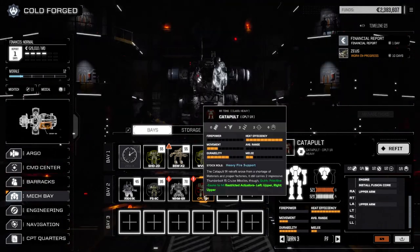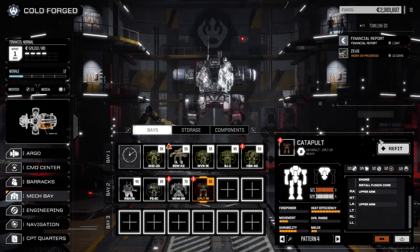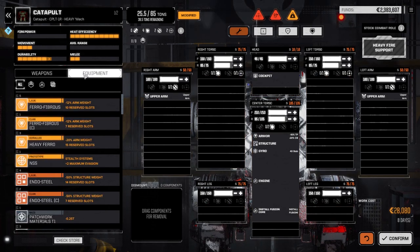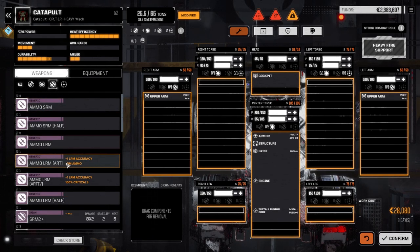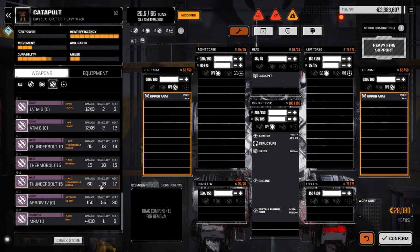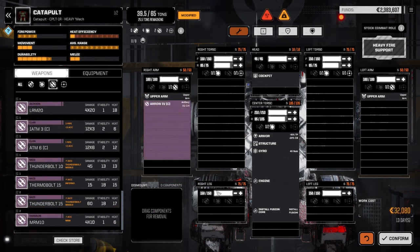Now let's look at the Catapult — this is going to be our long-range mech, the one Hickory is going to use. We'll max out the armor first, then go to weapon systems. We're going to grab our Arrow system and drop that in, then take a Thunderbolt system and drop it in as well.